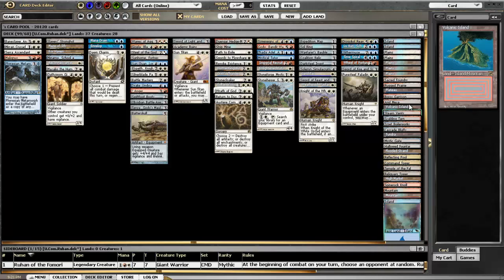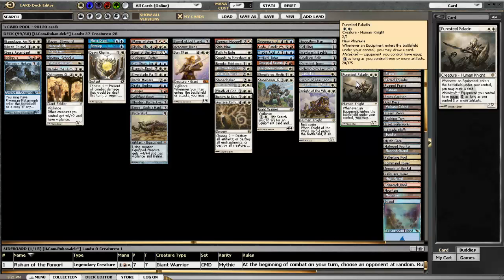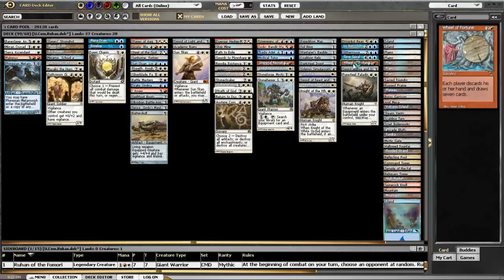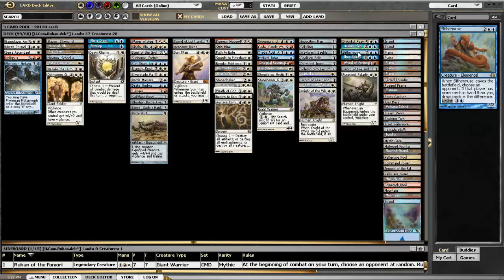As with any deck, what I like to start looking at first is the card draw. Pure Steel Paladin is sort of an iffy guy. There are like six or seven pieces of equipment, so it's not really the best way to draw cards, but there are plenty of times when you have Metalcraft and being able to equip guys for no casting cost always works well. Sword of Fire and Ice is good equipment — you can draw and ping things. Wheel of Fortune is awesome because it's a draw seven. Time Spiral, same thing. Slyther Muse helps when I managed to dump my hand and there was always somebody out there with more cards in hand than me.